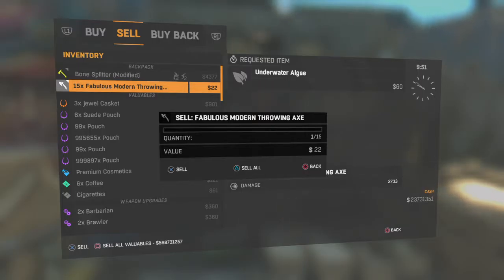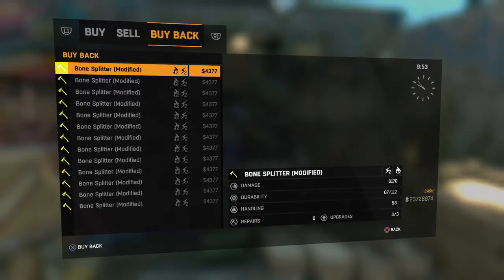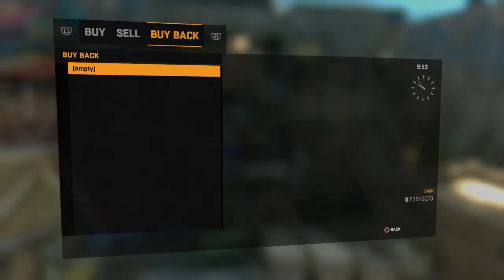All right, so I'm just gonna do this again — one, two, three, X. Let's try up to Bone Splitter, triangle, go to buyback, buy all these back.